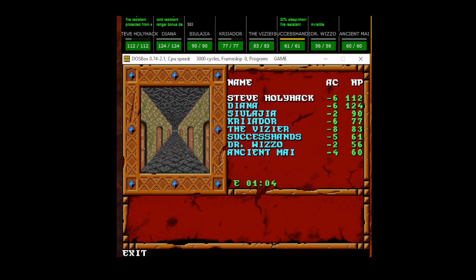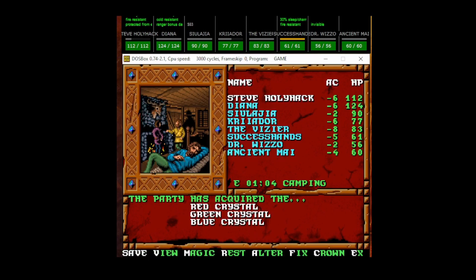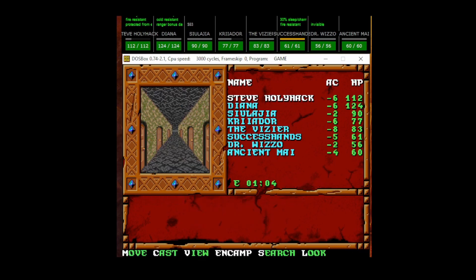Here we are in the Hall of Ten Doors. Let's save real quick. To get out of this: to the west is the first, to the east is the last, and all eight line between. The party must go through the door to the west first.